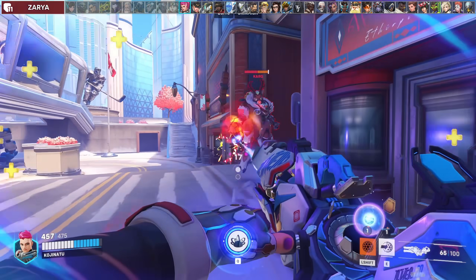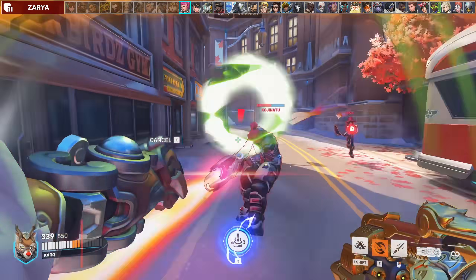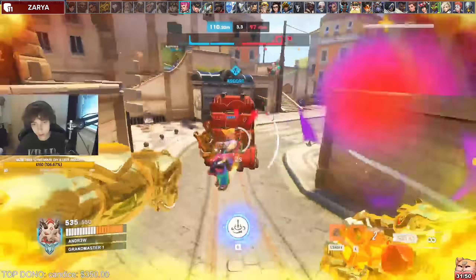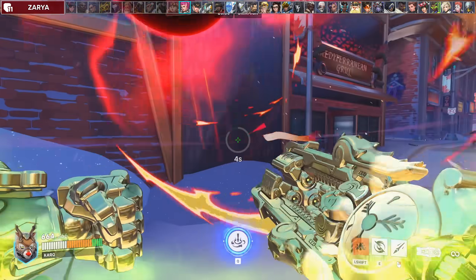Against Zarya, all you do is bait bubbles. As long as you see one used, call it out and you can go aggressive into a second bubble. Against her grab, try to eat it with spin. If not, use your fortify to body block the grab and just walk down.